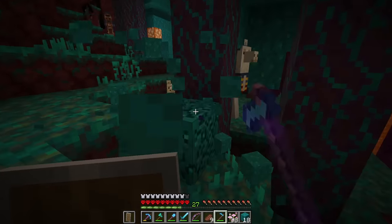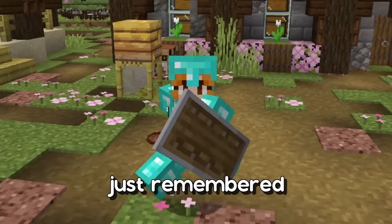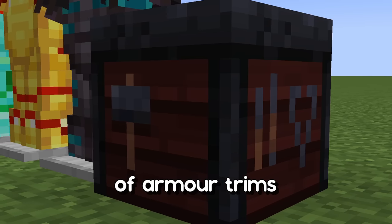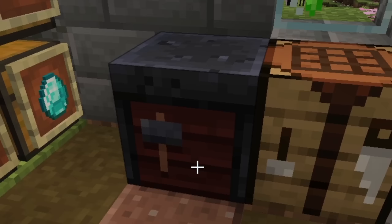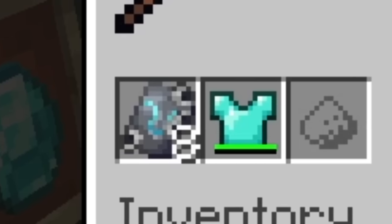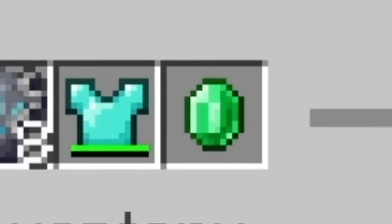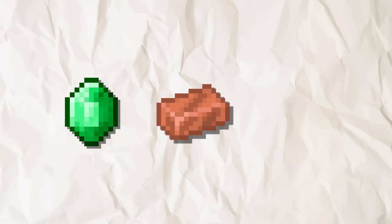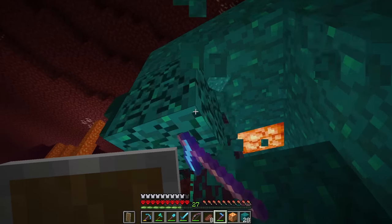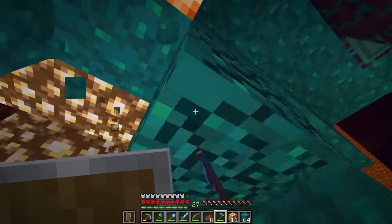I actually just remembered the existence of armor trims. First we need to make a smithing table, then we can place a smithing template, an item of armor, and then an ore like emerald, copper, iron, etc. I could have just chosen the same ore for everything, but no — I had to end up looking like a Christmas tree. So let's get back to mining the block I cannot pronounce.